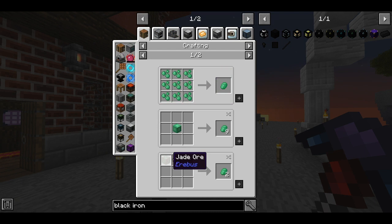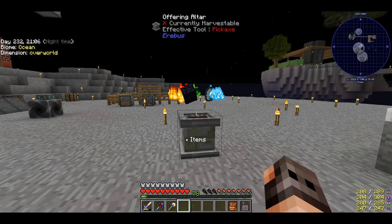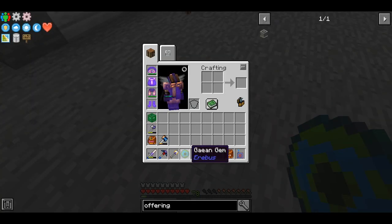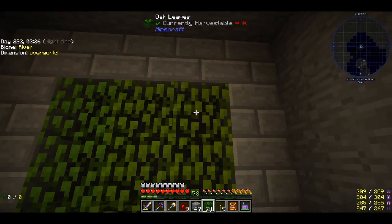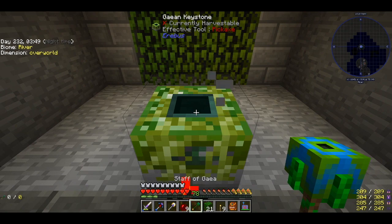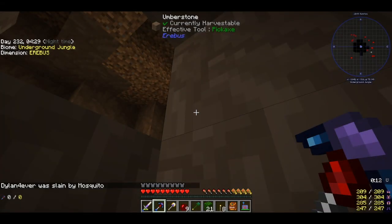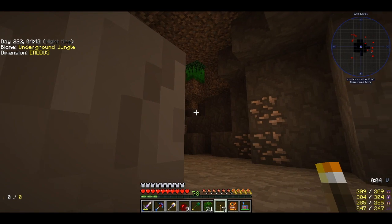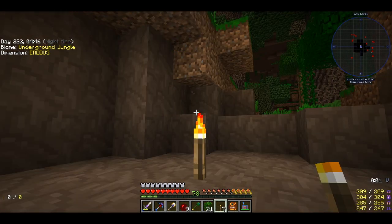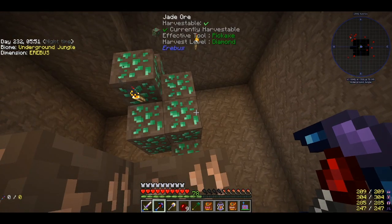We need to go to Aer Avis and make the portal. We start by making an offering altar and offering one obsidian, one diamond, and one emerald to get the Gaian gem, then make the Staff of Gaia — we need two of them. Then we make the Gaian keystone, make a portal frame filled with leaves, place the keystone, and activate it. We can go to Aer Avis. Someone died by mosquito — I spawned inside stone and took some explosions, but I vein-mined and found jade easily.